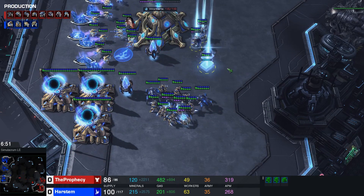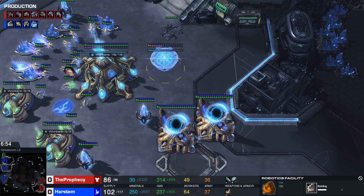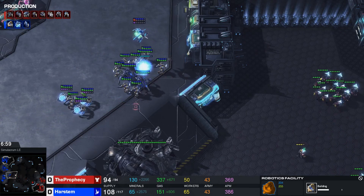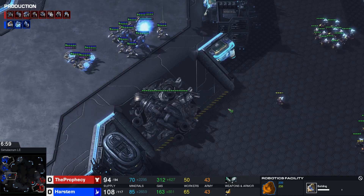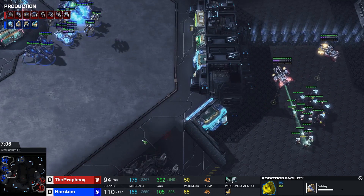I like to get a bunch of Sentries with this army. You might wonder why, since you have Chargelots that can always catch them. It's because of how you want to engage as Protoss into Terran: you want to catch part of the army with Forcefield and then charge on top of him. Otherwise you'll just be kited back over Widow Mines and lose all your Zealots. You want to meet him on the map, forcefield part of his army, kill that part or make him pick up, then return. You never want him to get into a good position.